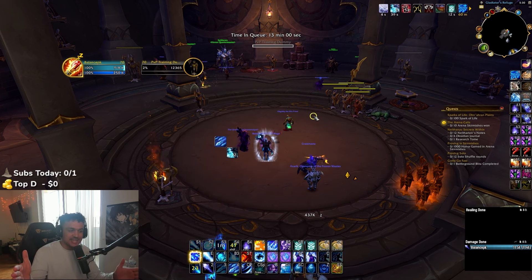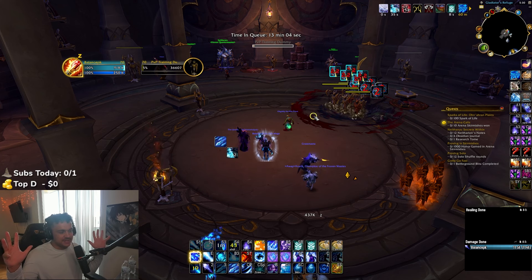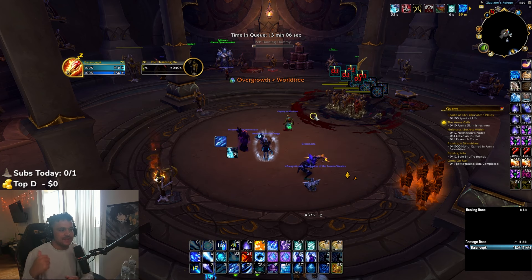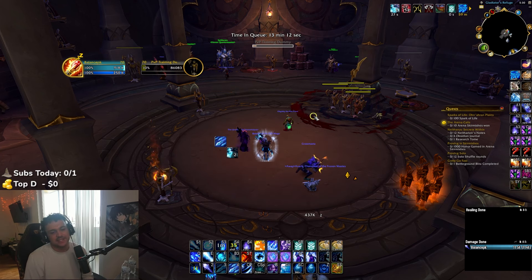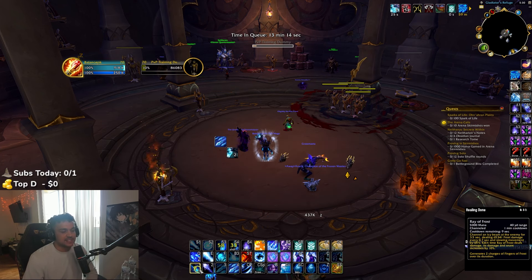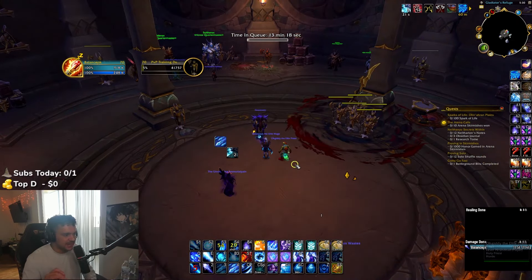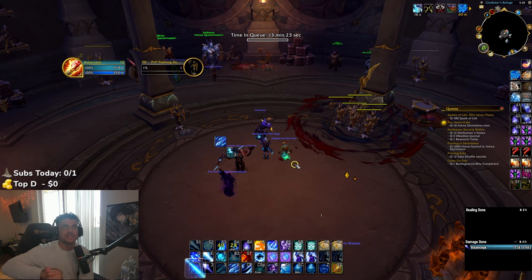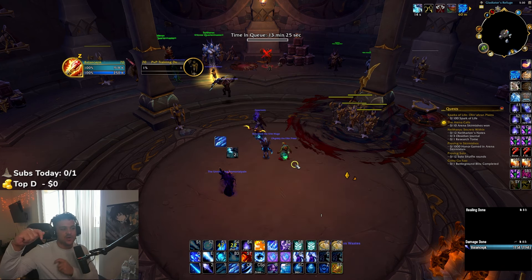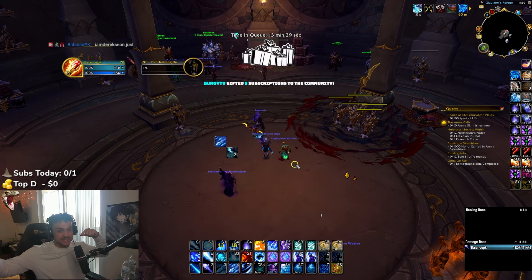That's typically what it should look like when all the stars align and you can get all your damage off. But we're going to go over your damage in general, because a lot of the time people are going to be CCing you, kicking you, fearing you, mind controlling you — just spamming CC on you. A lot of times they're going to try and cancel your Ray of Frost. So we'll go through how each damaging skill works so you understand the damage and know what you're trying to preemptively set up.